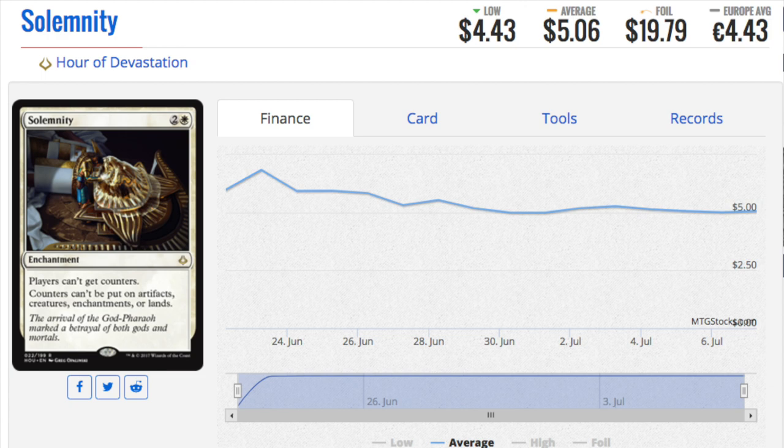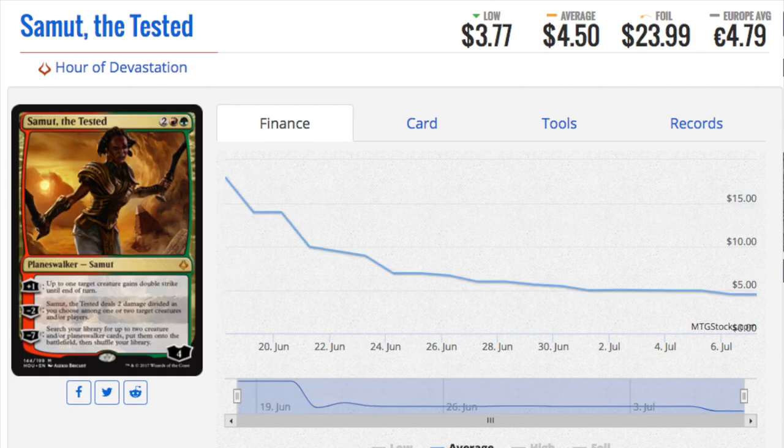Starting out at five dollars maybe because supply is so much. Samut, Voice of Dissent is a planeswalker pre-ordering at five dollars — actually under five dollars, around $4.50. I can't imagine that. I feel like it's meh at best and really bad at worst. I don't see this being something you want to speculate on, but at a $4.50 pre-order price that is quite fascinating because you don't see planeswalkers pre-ordering for under five dollars.